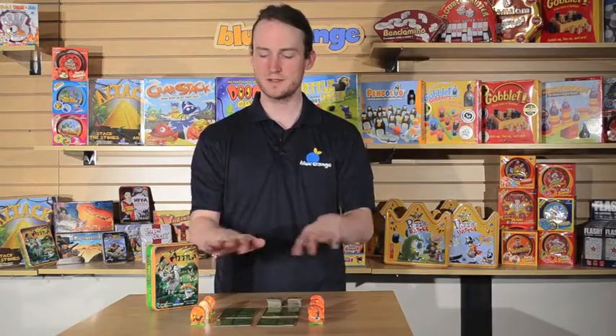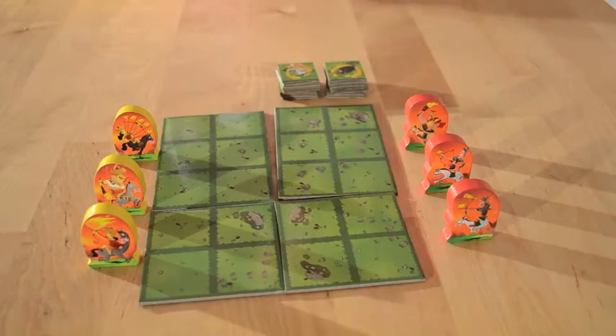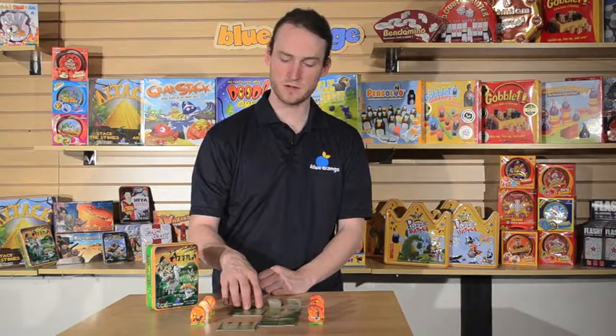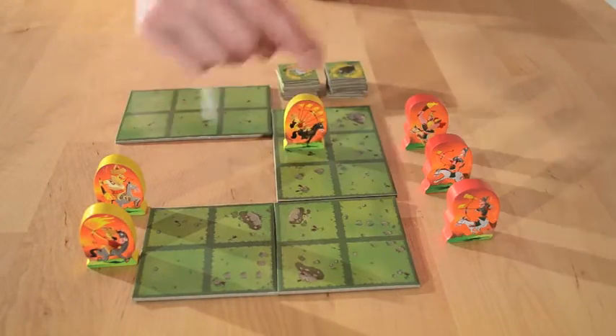In the game of Attila, you will find four modular game boards as well as six knight tokens and fourteen scorched earth tokens. Each time you play the game, the board will take on a different shape as you take turns connecting the modular boards together. Once the board has taken its shape, you will take turns adding one of your knights to the playing field.